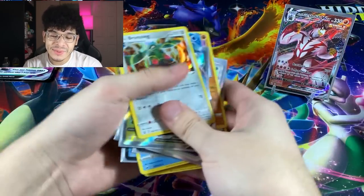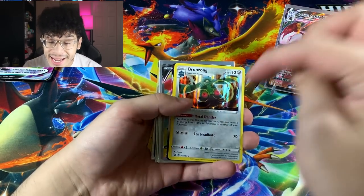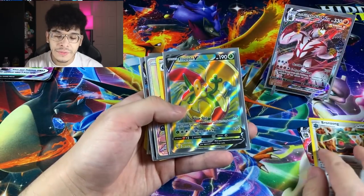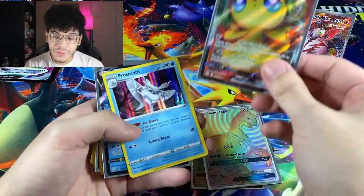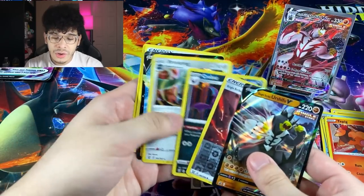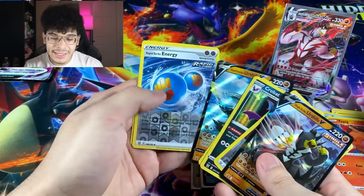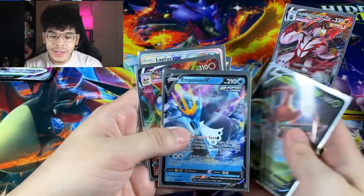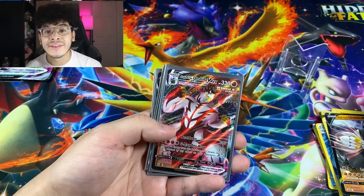That's gonna do it for the packs themselves. The real question is: how many Ultra Rares did we get in this video? We're not counting the promo cards. One: Flapple. Two: Lapras. Three: Victini. Four: Empoleon. Five: Cricketune. Six Ultra Rares in today's video.